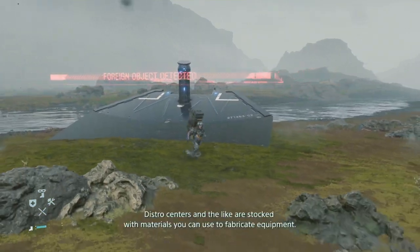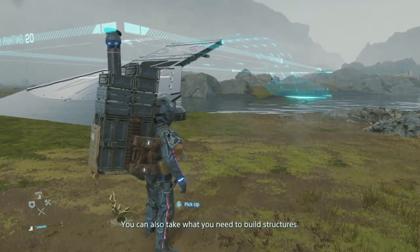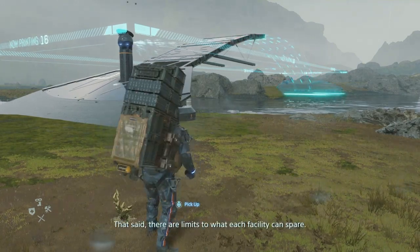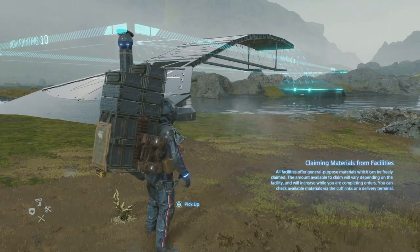Sam's distro centers and similar facilities are stocked with materials you can use to fabricate equipment. You can also take what you need to build structures, but there are limits to what each facility can spare. It took 800 materials to build that bridge.